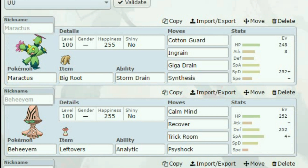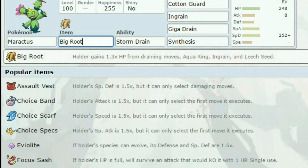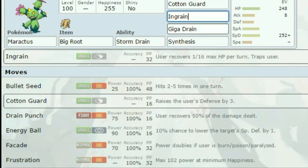First on our list is Maractus. I'm sure many of you don't remember it, but I tried to make this thing work. I basically just went with a big route to maximize moves such as Ingrain and Giga Drain, so I'm getting as much health back as I can. I have Synthesis to get that health back if I need to, and Cotton Guard just to boost my defenses a crazy ton.